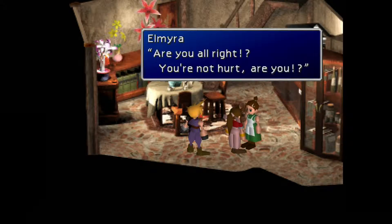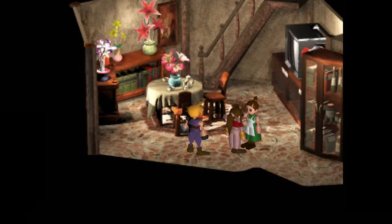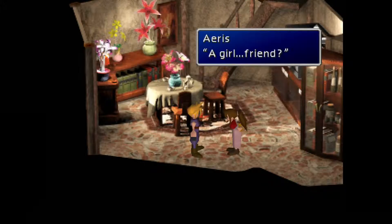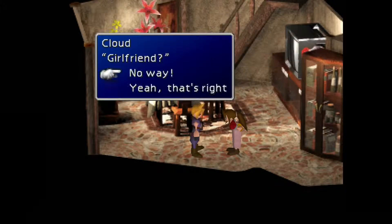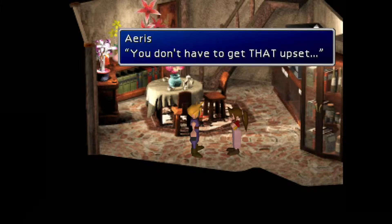We find out this is her mother Elmyra. Aerith is just letting mom know what's going on and why she's bringing some random dude into her house. We come up to another set of options: we can be mean and say 'Yeah, Tifa is my girlfriend,' or we can go 'No way' and get all embarrassed about it.